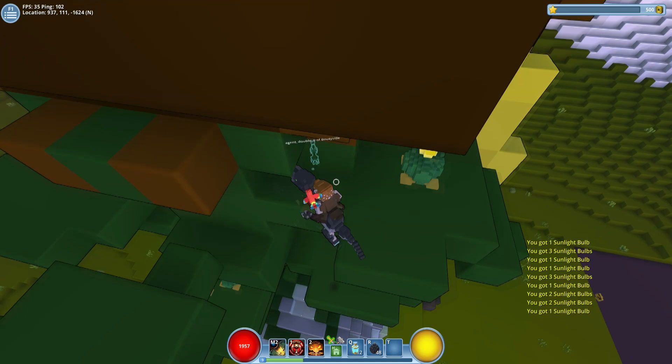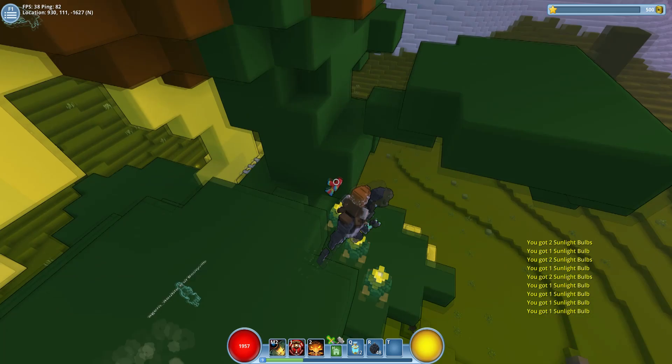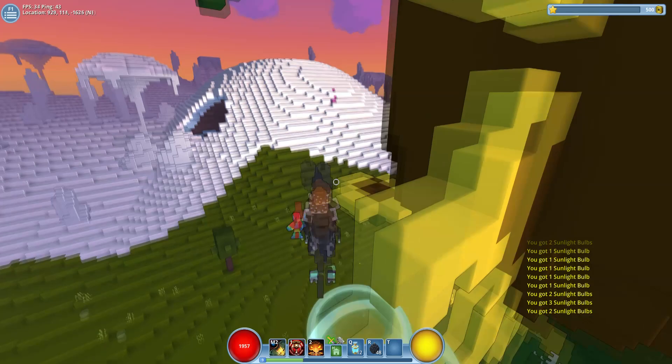We're just getting these sunlight bulbs, which you'll find in all the peaceful biomes of an adventure world. They drop sunlight bulbs which can also be trampled to produce glim.